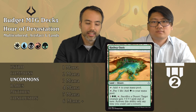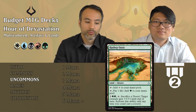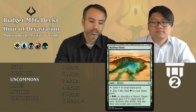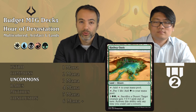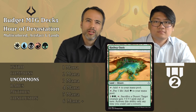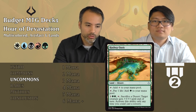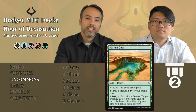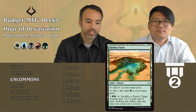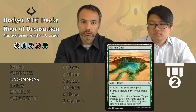Hashep Oasis is the green uncommon desert. Taps for colorless; pay a life to get green. For three mana, sacrifice a desert and target creature gets +3/+3 until end of turn at sorcery speed. This is super strong — making a 2/2 into a 5/5 at no cost of any card in your deck for just one attack would force a block or deal five damage to their face. Tier two — always put it in if you're in green.